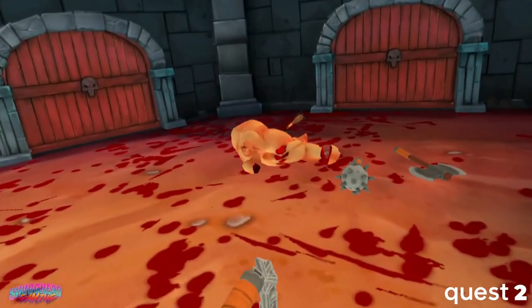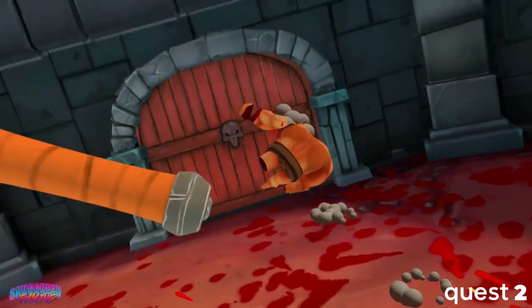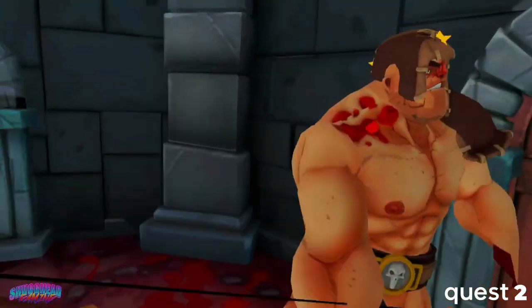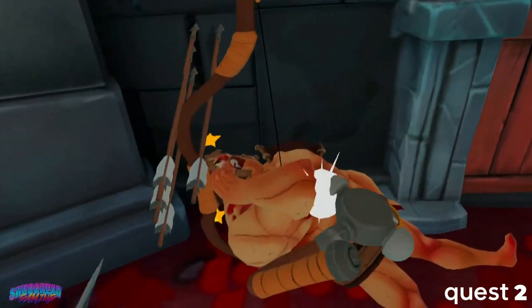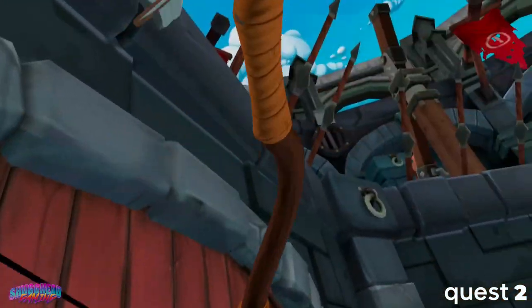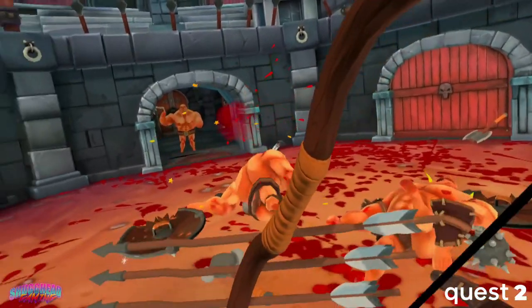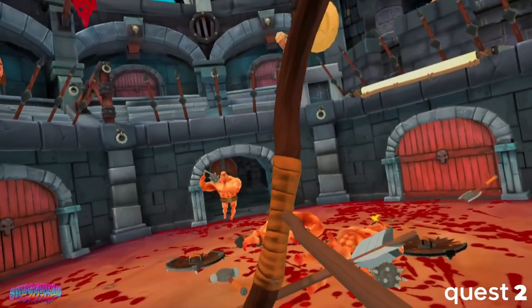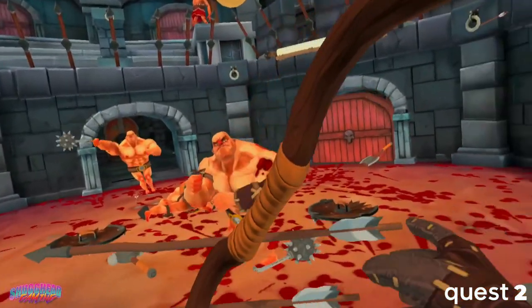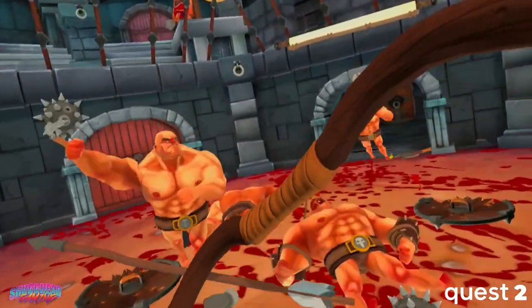Bottom line: I had fun with Gorn on the PSVR, but I was always fighting the controls and the tracking. Here on the wireless Quest, it was only my surrounding play space that got in my way. Speaking of which, you will need to stand to play this — there's no sit option, nor the ability to adjust your in-game height. I highly recommend players with limited space think twice before buying this, as space is required to ensure you don't break everything around you while flailing around like a maniac.